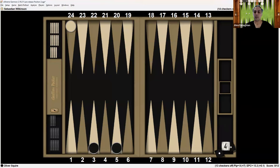Sebastian needs nine points to win the match, so Sebastian is nine away. Oliver needs 13 points, so Oliver is 13 away. It's 13 away, nine away. Oliver owns a 4-cube. This is the position Oliver is considering redoubling to 8. Take a look at the position, think about what you would do, and pause the video for a moment if you like. We'll take a look at the analysis in a moment.